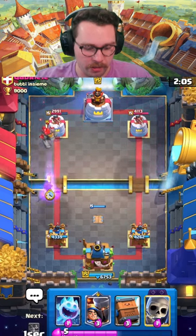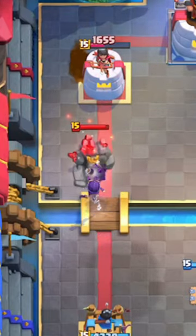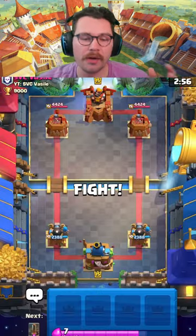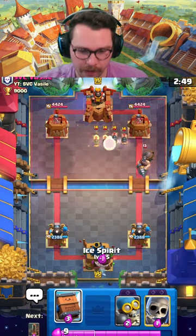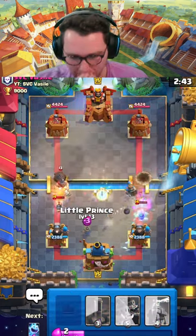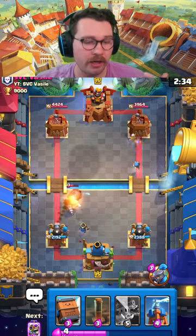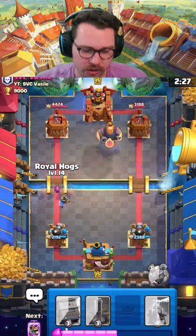We're going to do what this deck was made to do — get a ton of damage on the golem and onto the king tower or princess tower. Look at how disgusting this is; if you're wondering why it's getting nerfed next season, that's why. What's up everyone, it's Turkey here, and today we're playing one of the best decks in the game: Royal Hogs, Evo Skeletons, Evo Bomber. The number one player in the world at 77 trophies is running this deck. It's so strong in the meta.